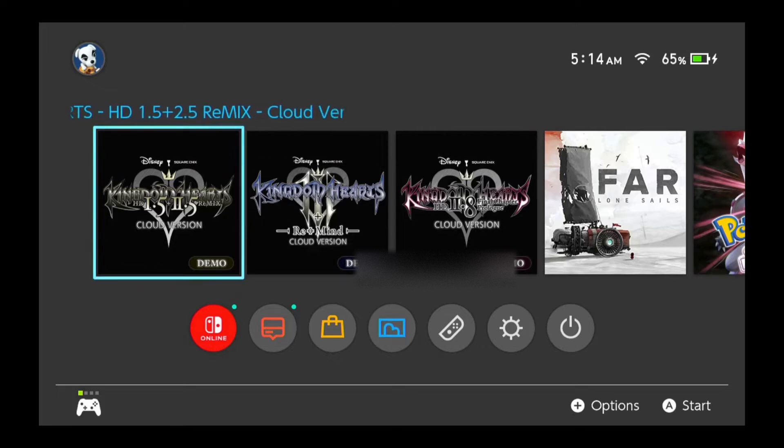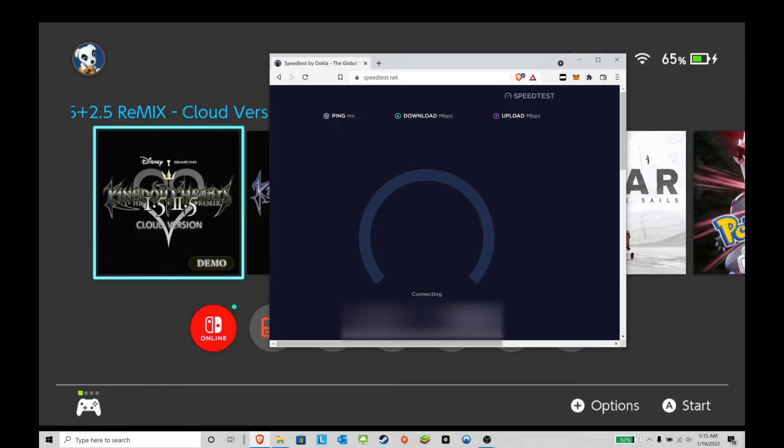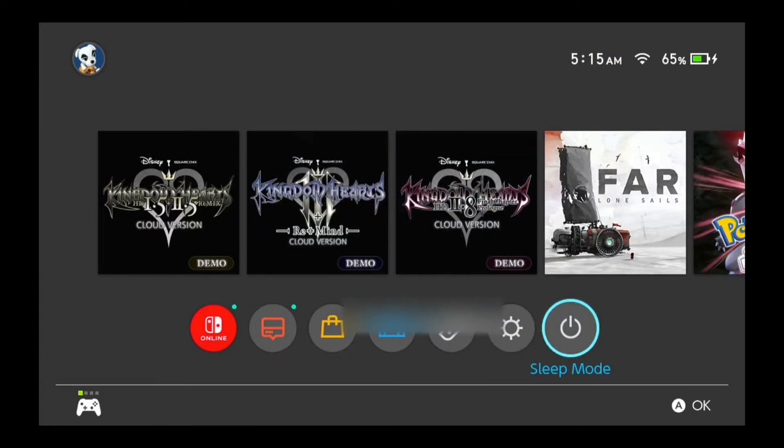I have an ASUS router and it is very strong, but the Nintendo Switch's Wi-Fi connection isn't always as strong compared to my laptop. I want to do a quick comparison with speed tests. I have 300 down and 30 up on my laptop. I'm on the second floor, so obviously depending on where your router is will play into a factor if you're playing on Wi-Fi.